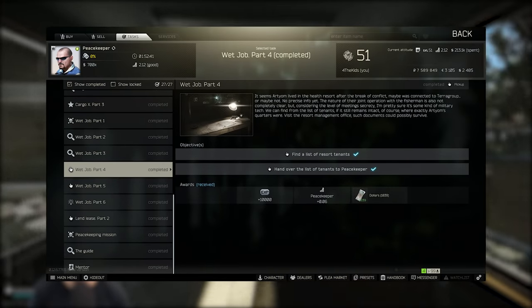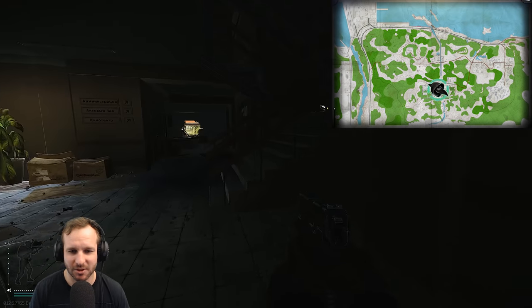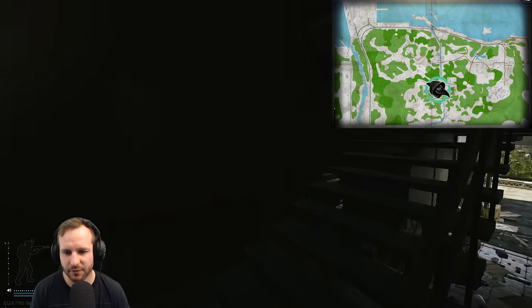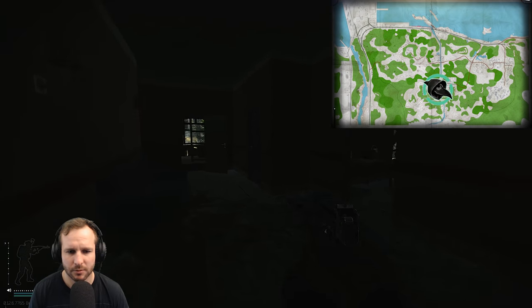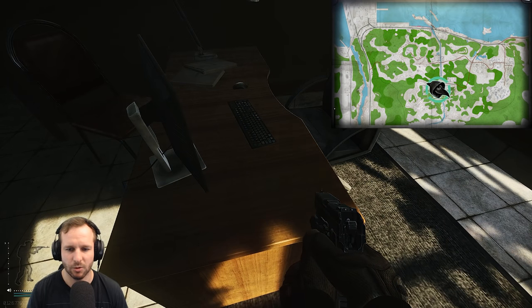Wet Job Part 4. You need to find the list of resort tenants. Head into Shoreline's administration building at the resort. Once inside, head up to the top floor and turn left. Head to the second room on the right from the end, open the door, and you'll see a desk. On the side of the desk, there'll be a USB drive. Pick up the USB drive and hand it in to complete the task.